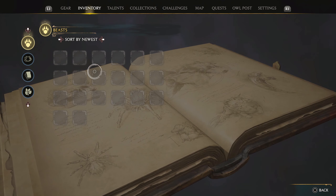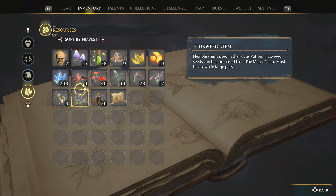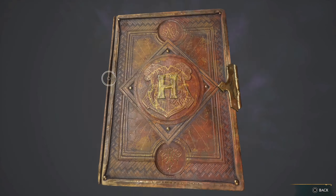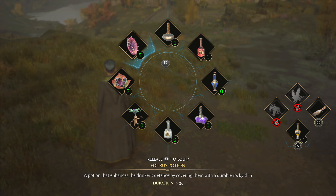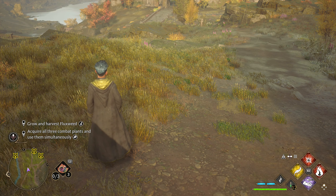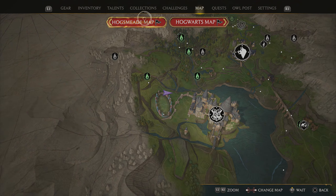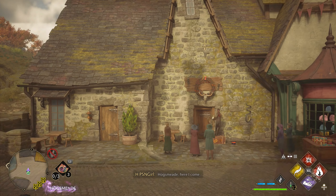Let's look at our plants in inventory. We have this one, this one, but we don't have a mandrake - oh god, we need another mandrake. Okay, looks like we have to go to Dogweed. Let's fast travel, buy a mandrake, and then we've gotta fight and use all three simultaneously.